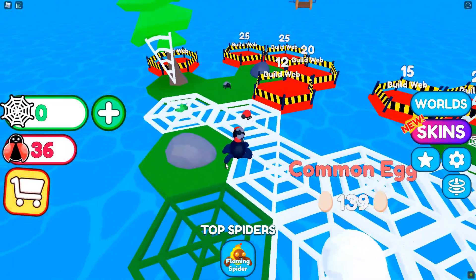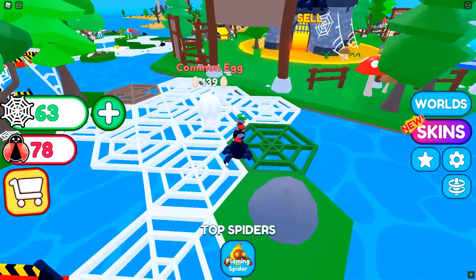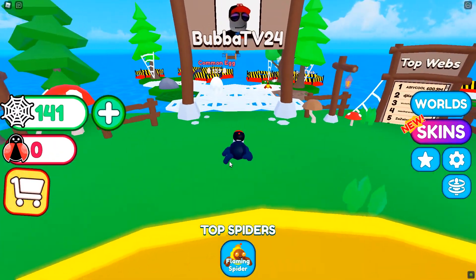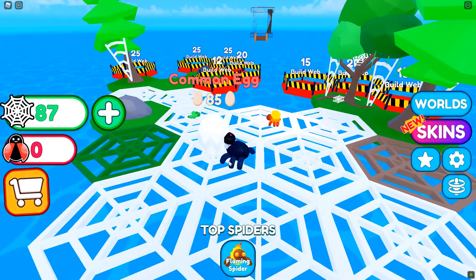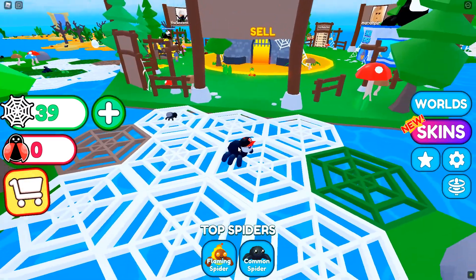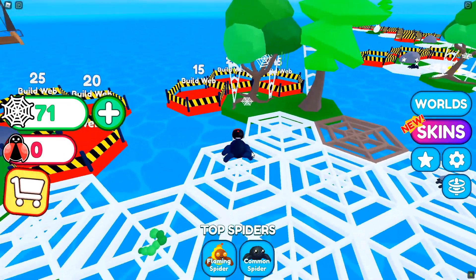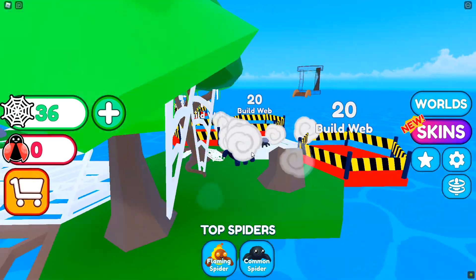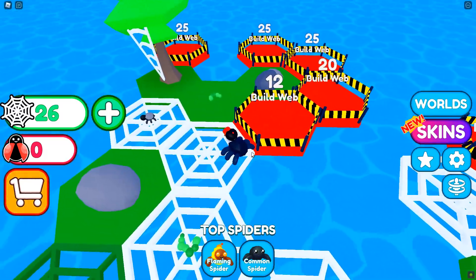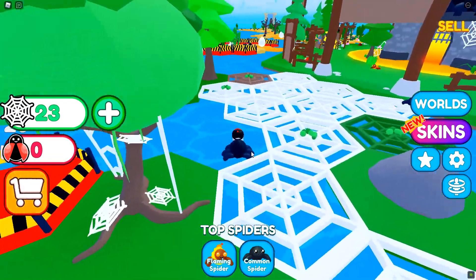We got ourselves another egg that just popped up, so we're gonna grab some stuff and then sell it here. That should be enough — if my math is correct it should be over a hundred, yeah there we go. Sweet, so we'll get ourselves another egg. We got ourselves a common spider and he's gonna hopefully do the same thing that the flaming spider is doing. Let's keep building here, get some more bugs.